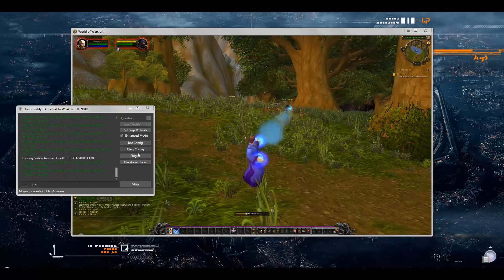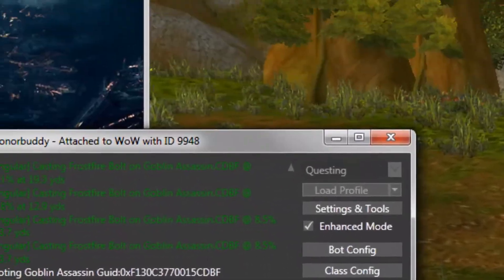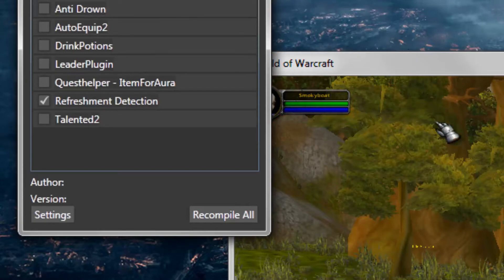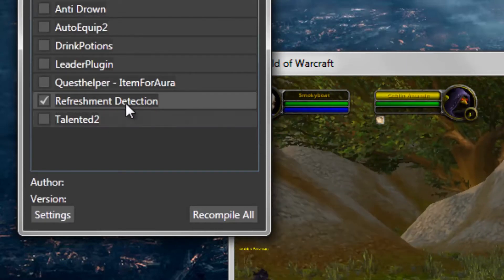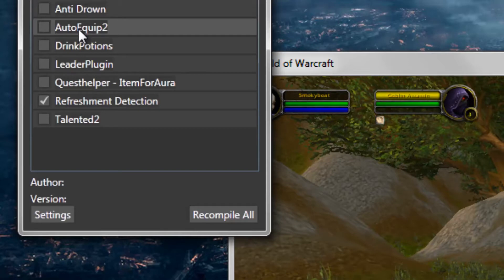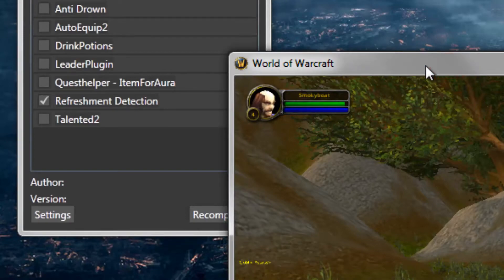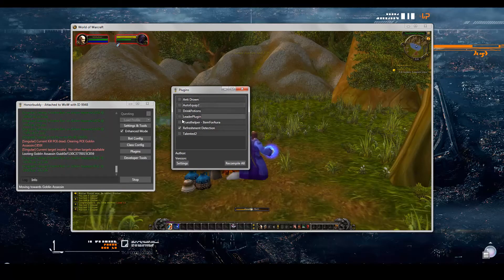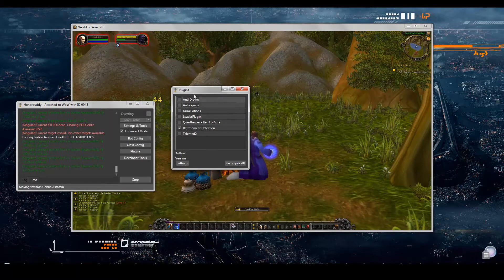Another element of HonorBuddy you'll need to know about before you start leveling efficiently is plugins. Plugins are essentially optional. There are questing profile packages which require you to download certain plugins in order for them to work well, but for the most part we just enable the basic ones and that works pretty well. Auto-equip tends to be one of the most commonly used HonorBuddy plugins — it's packaged by default with the HonorBuddy download. Auto-equip basically says that if the character gets new items and HonorBuddy detects those items are appropriate for their class and spec, it will automatically equip those items instead of forcing you to do it yourself.